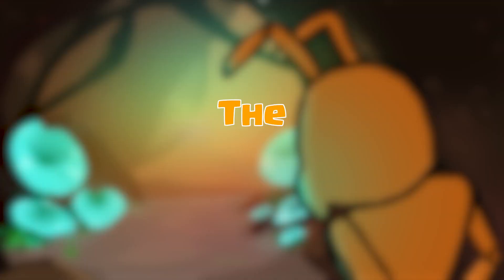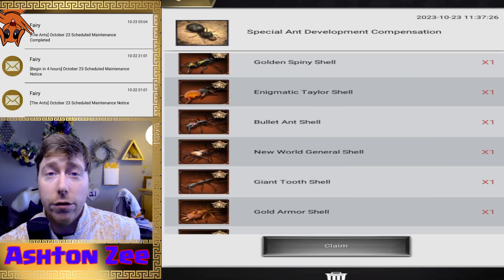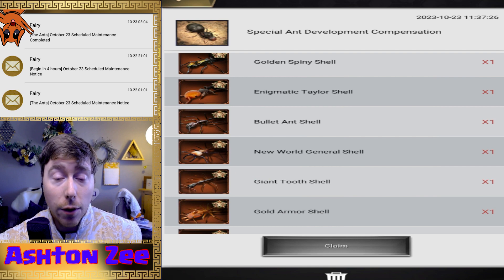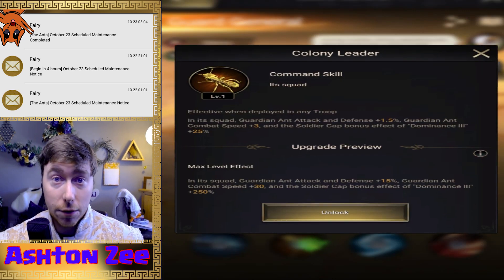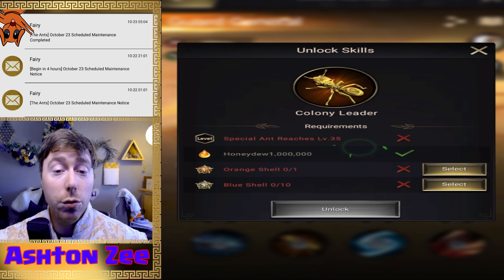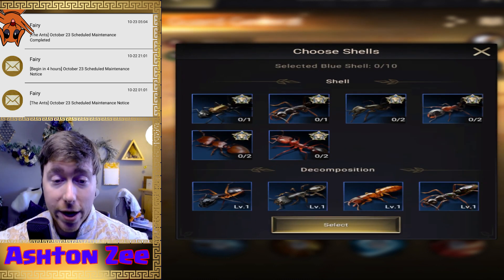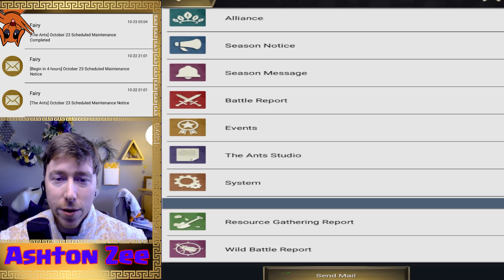This maintenance report update — these are all the shells that are compensated back into your account from this new update. Now, when you unlock the sixth skill, you don't need the special requirement ant. You could just use any old orange shell and upgrade it. That's a good update, but there's a couple more happening too.